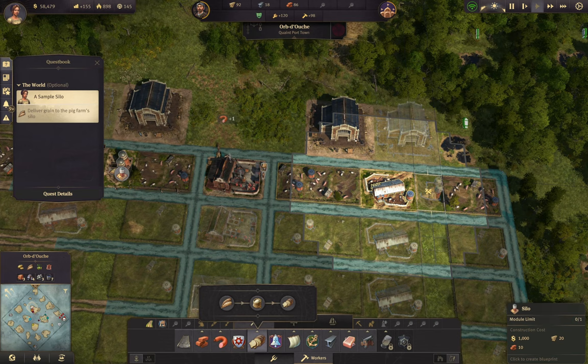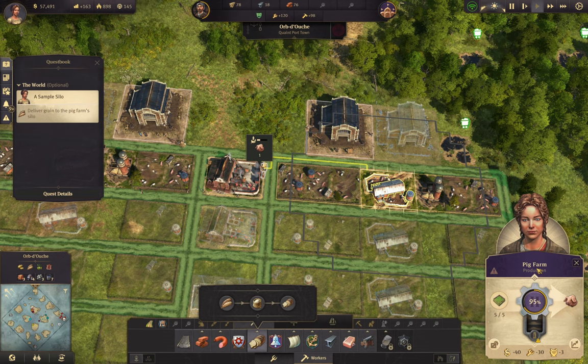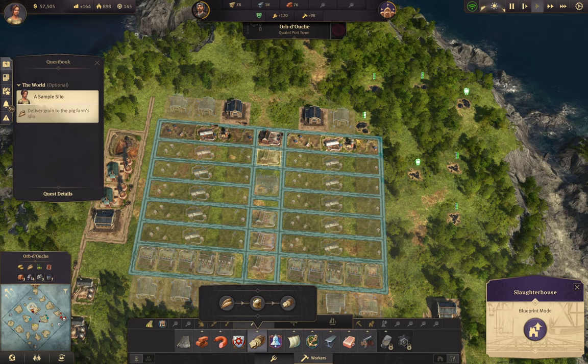Silos give us plus 100% I believe - yeah, I believe they give you plus 100%, so this is in actuality I think four pig farms right here.